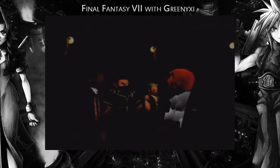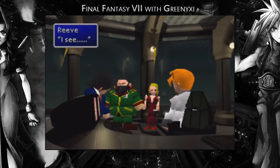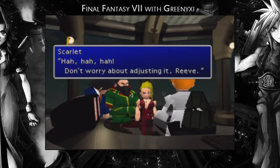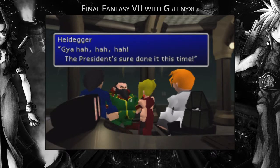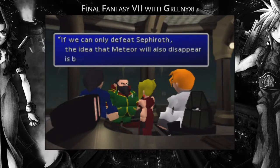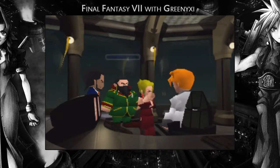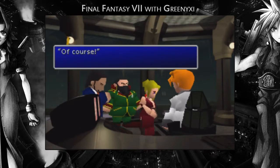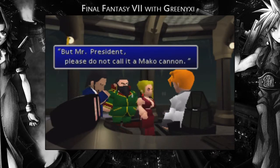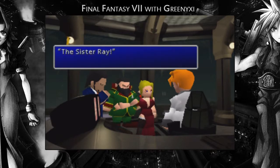Dead on to Midgar — quite clever, quite clever really. My voice keeps breaking today, I feel like a 12 year old. Once you open it up all the way, everything will go full speed. The President should have done it this time — if we can only defeat Sephiroth, the idea that Meteor will also disappear is based on different objectives. It was my idea to fire macro-reactive powered shells. Please do not call it the Macro Cannon, Mr. President — this new weapon will be called the Sister Ray.